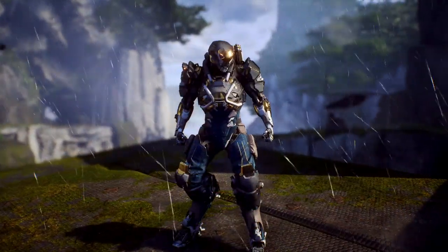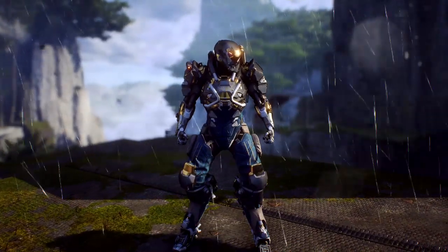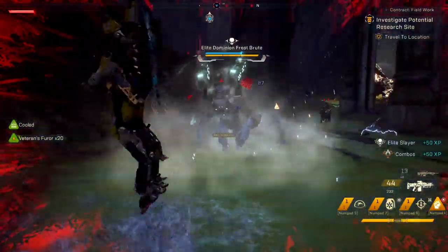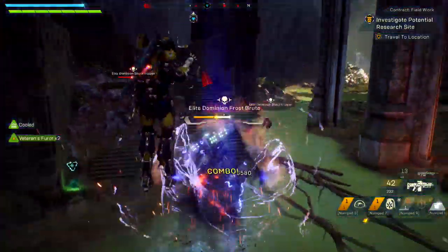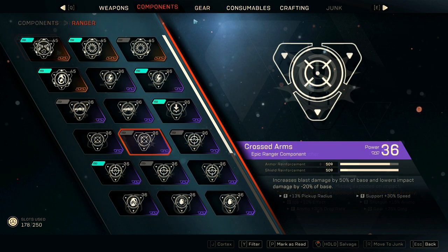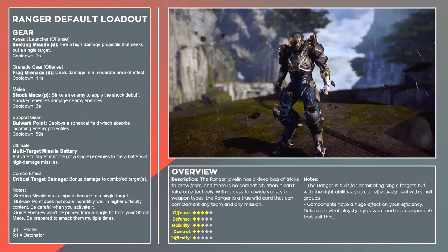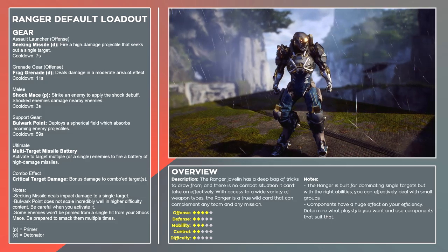To wrap things up, the Ranger isn't the most extravagant of the Javelin exosuits, but that doesn't mean it's not fun and it certainly doesn't mean it's weak. With the right components and an understanding of how your gear functions and what's required to improve it, you'll quickly become an invaluable member of any team composition. For some final tips: take note of what damage types your build is utilizing — if your gear is primarily blast damage like the Frag Grenade and Blast Missile, make sure your components enhance that. Consider the strengths and weaknesses of your equipped gear. Venom Darts are great because of the acid debuff they apply, but they struggle against shields. To make up for that deficit, you can use Muster Point and high damage guns to shred shields and open up targets for your prime and debuff.